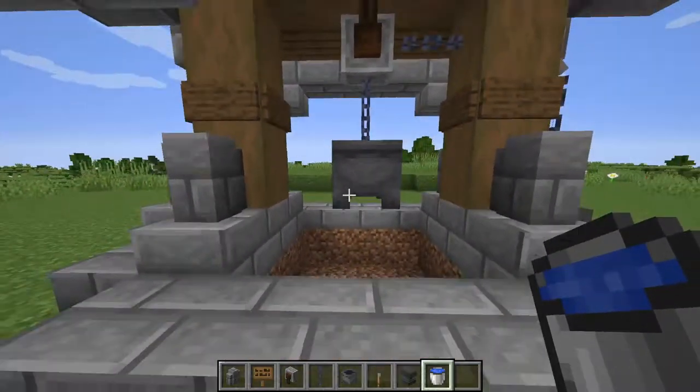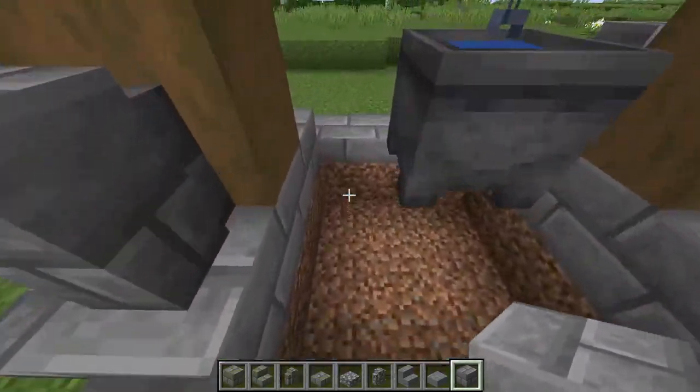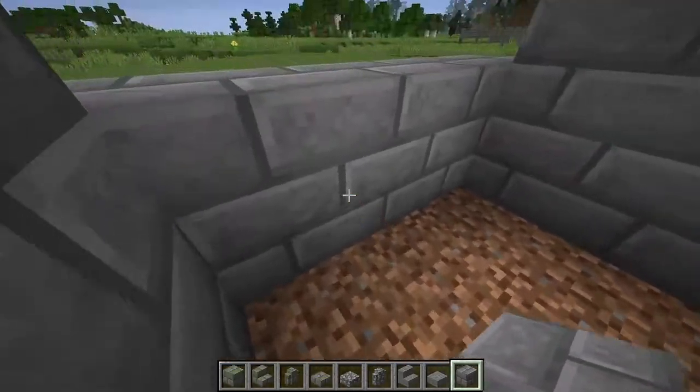Speaking of water, remember we can fill up our cauldron with a water bucket as well. Almost there — just a few finishing touches. Depending on how deep you dug your hole, I would suggest lining all the walls with stone so that it carries down all the way to the bottom.